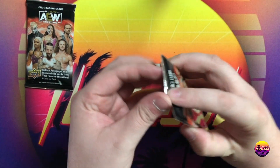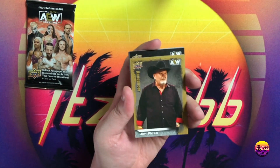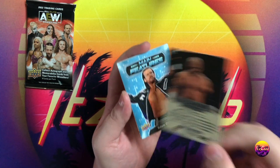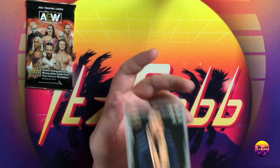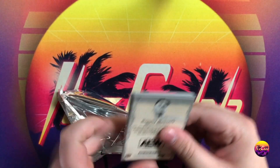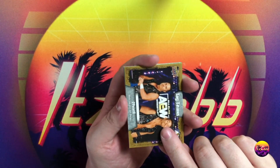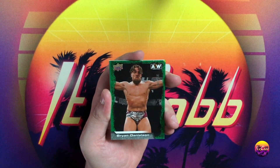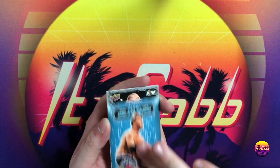Two packs left in this first box. We got MJF in the back — love to pull an MJF autograph one day. We got a Dax Harwood canvas, not a short print, but everybody loves FTR. Malachi Black, Penelope Ford, and a base MJF. Then a green pyro — that's a blaster box exclusive — and it is Brian Danielson numbered out of 399. Not the lowest numbered card by any means, but still a blaster exclusive hit.